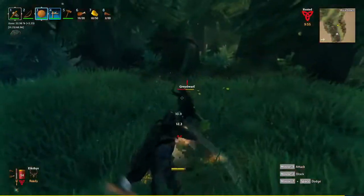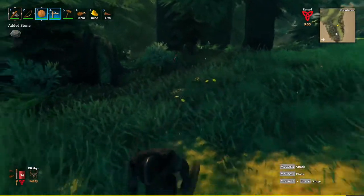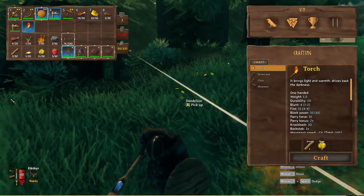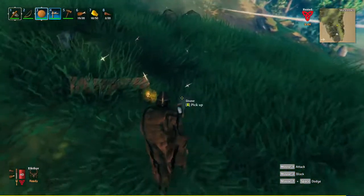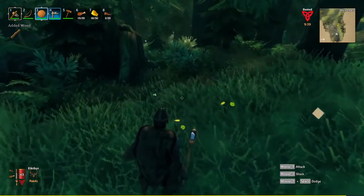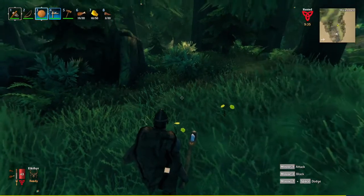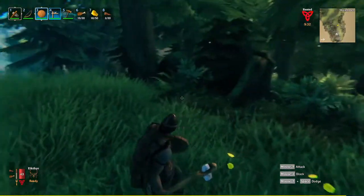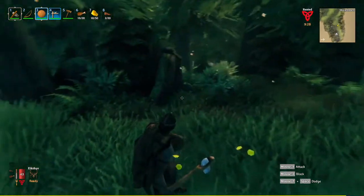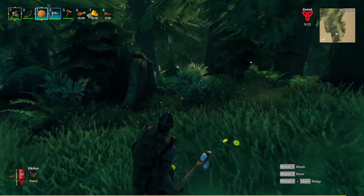Their eyes are one of the pieces you need - I'll show you them. I killed two of them and didn't get an eye. Their eyes are required for making the portals that allow you to teleport around. We also need surtling cores which are in the dungeons in here, and one of the things we really got to watch out for is trolls.